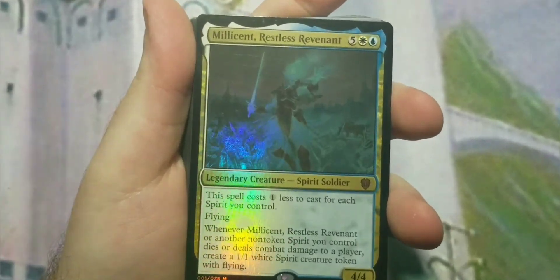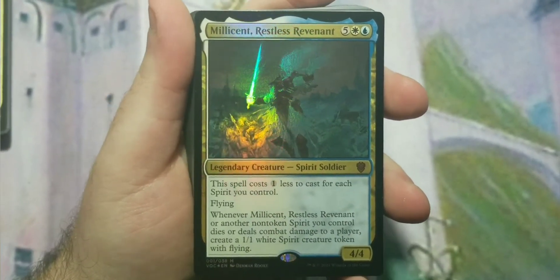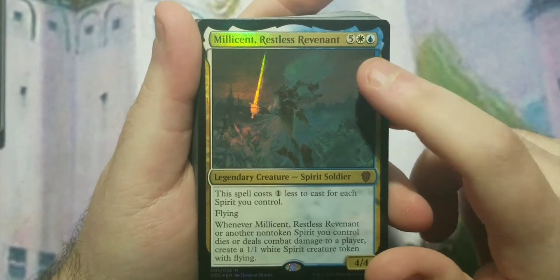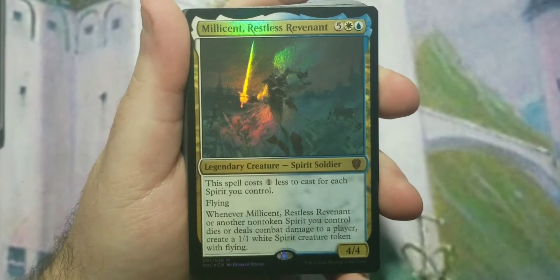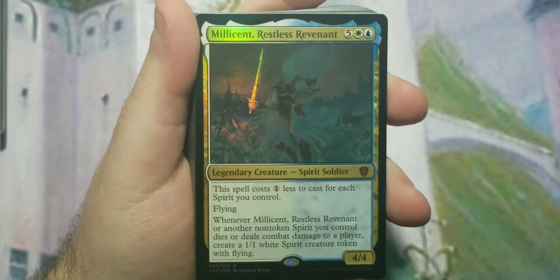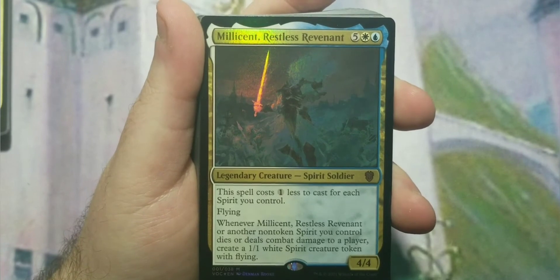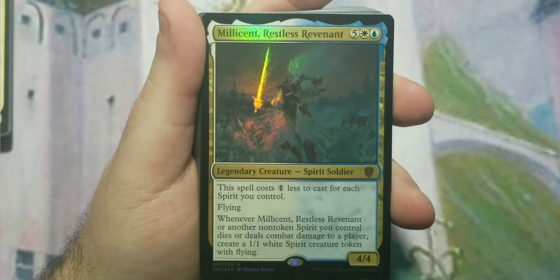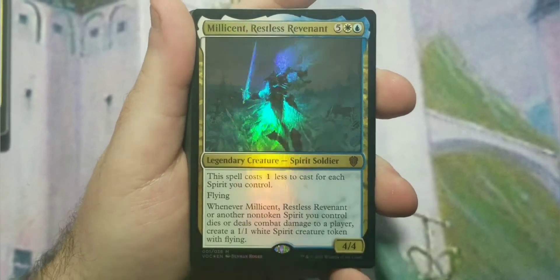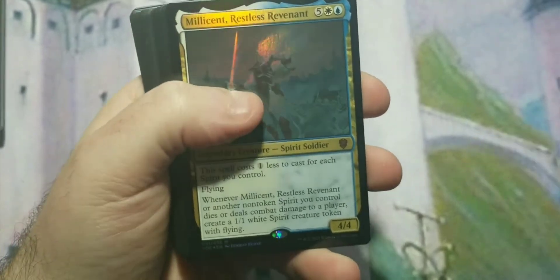I'm going to split the deck in half because it's easier to hold. This deck is predicated on using Millitiant Restless Revenant as the main commander — it's one blue, one white, and five of any color. Its first ability makes spells cost one less for each spirit you control, so it's clearly a spirit tribal deck. It has flying, and whenever it or another spirit token you control dies or deals combat damage, you create a 1/1 spirit token with flying.